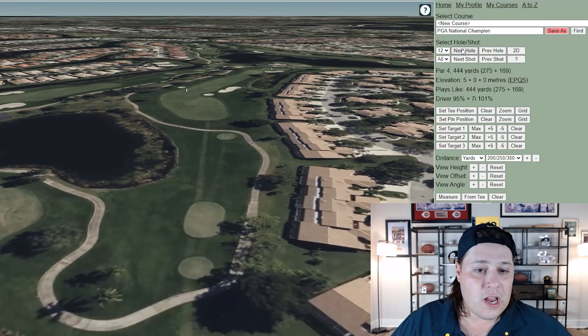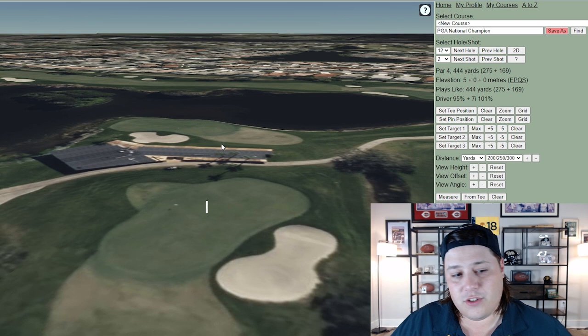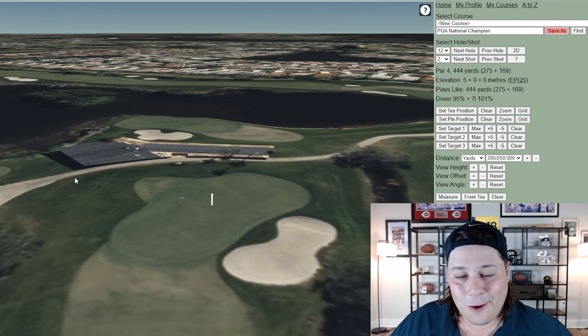Hole 12 is 444 yards with another difficult tee shot — you have to hit a fade off the tee or you'll have next to no chance of holding the fairway. There's one of the larger greens on property here, with a huge build-out overlooking the green — a nice bar up there, usually the Corona Bar — but another difficult hole, and you're going to hear me say that over and over.